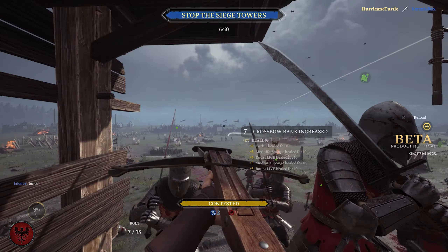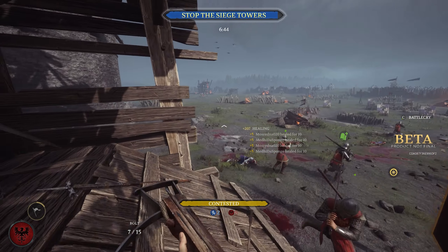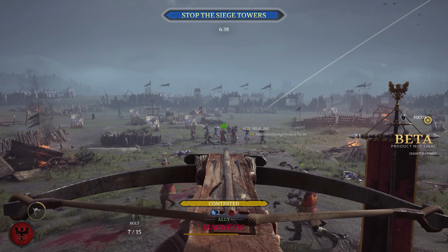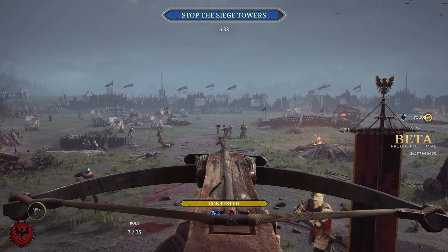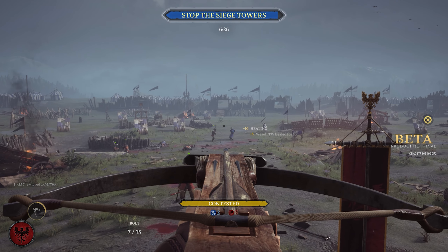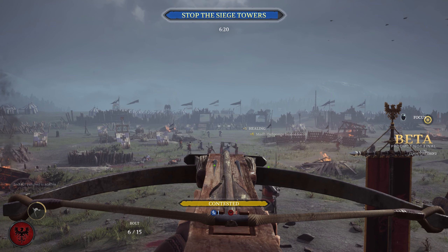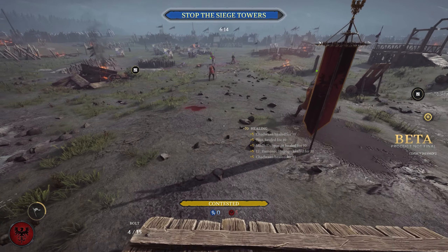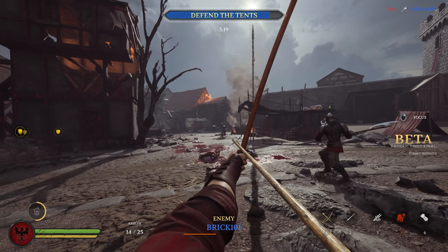The best way in my opinion is being the crossbowman. However, if you want to be a normal bowman, the easiest way to think about firing your arrows — and it's kind of the same with the crossbow — is that while you are tracking your target you want to lead a little bit in front of them, not too much but a little bit depending on the distance. Once you've clicked to fire or engaged your bow, you have to keep tracking your target. There's a slight delay between clicking to fire and it actually shooting, so you've got to keep on your toes.